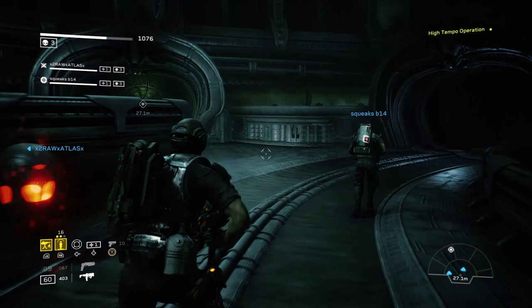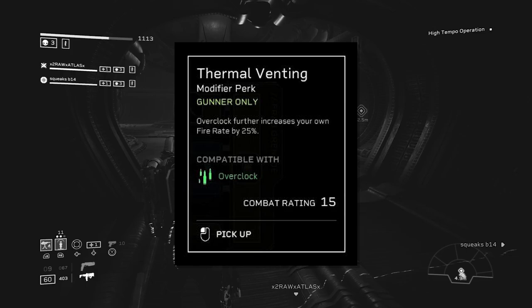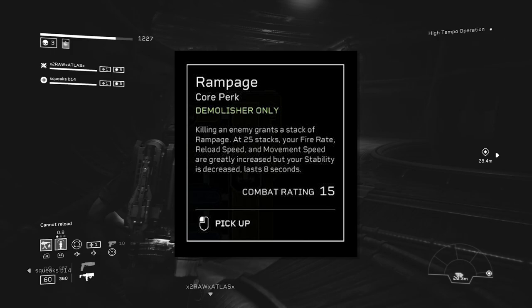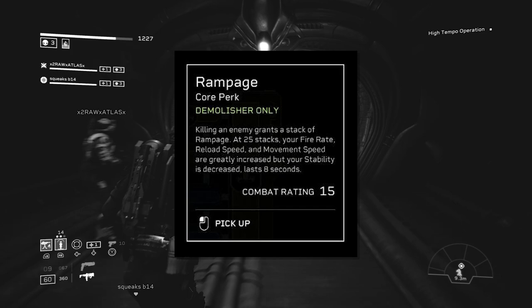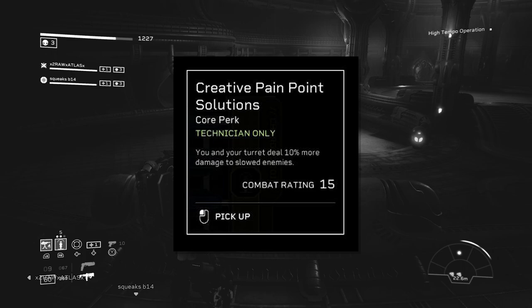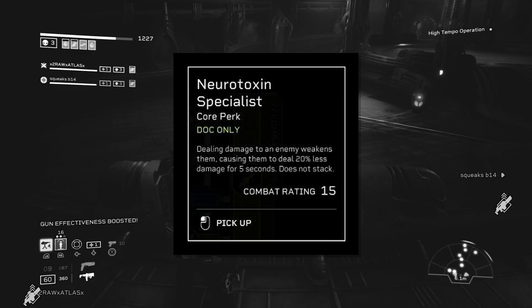As for the perks you can get from hidden caches: we have Thermal Venting, which says overclock further increases your own fire rate by 25%. For the Demolitionist, we have Rampage — killing an enemy grants a stack of rampage, and at 25 stacks your fire rate, reload speed, and movement speed are greatly increased, but stability is decreased for 8 seconds. For the Technician, we have Creative Pain Point Solutions.